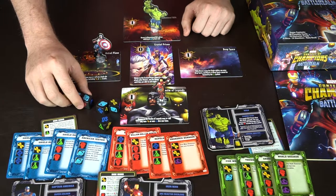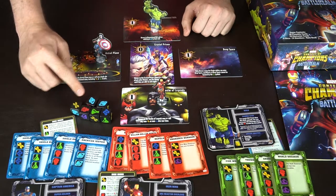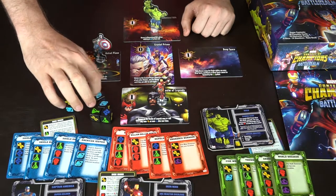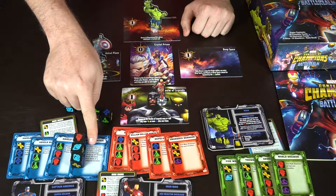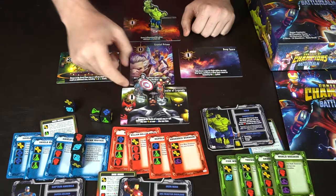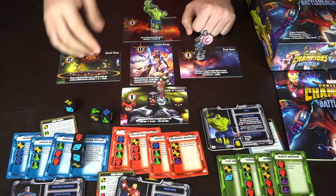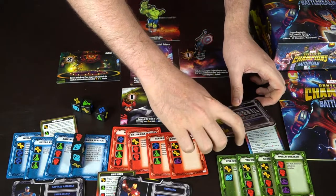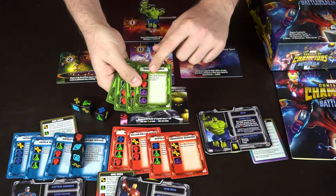We'll keep a ranged die and re-roll the others a couple of times. At the end of his rolling, he can use the dice individually - moving twice, doing a ranged attack, a melee - or attach them to a card for a specific ability. For instance, American Justice lets Captain America move to any location and do a three-damage strike to all heroes there, then move to a different location. So he could go to Iron Man's space, do three damage, then move away.